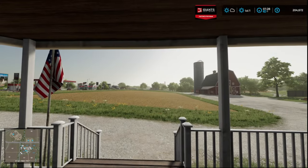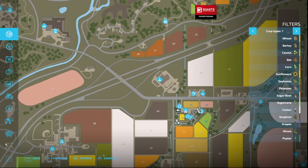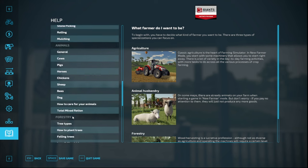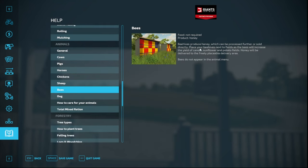Hey, how we doing everybody? Farmer Jim here. I'm going back on the Elm Creek map. We're going to look at bees today. Beehives produce honey, which can be processed further or sold directly. Place beehives next to fields as bees will increase the yield of canola, sunflower, and potato fields.